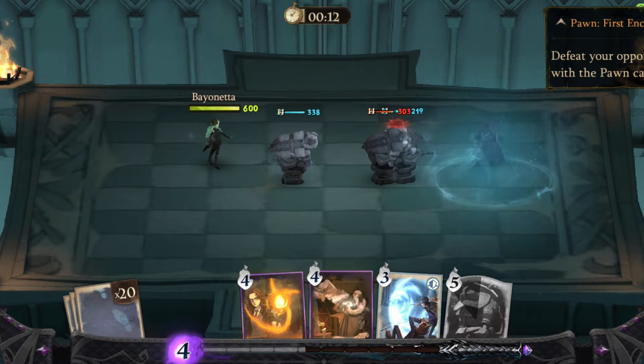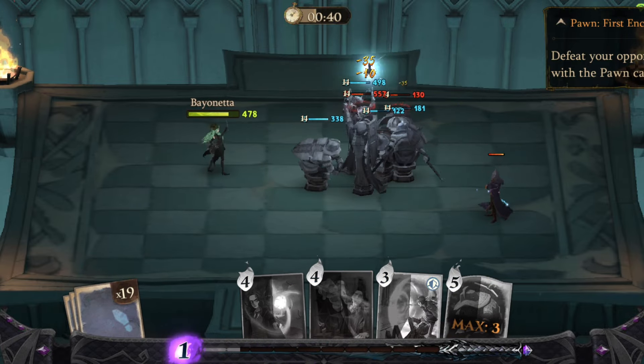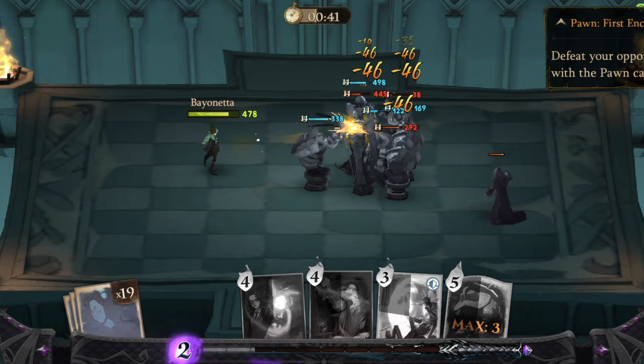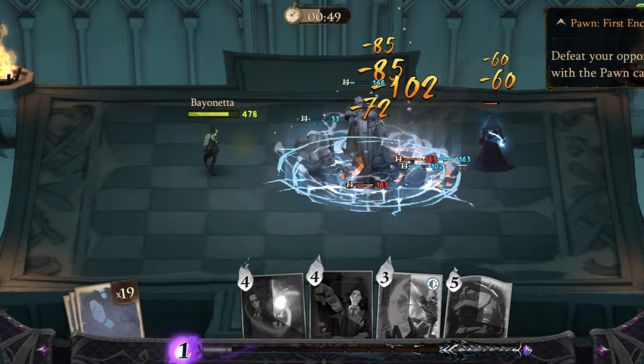At the second Pawn Chess Challenge, you must defeat all enemies on the field to win the challenge. How to do that is simple: create Queen Chess as soon as possible, while keeping said Queen alive to destroy enemy rubble.